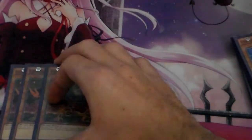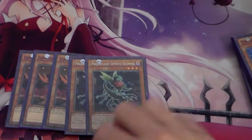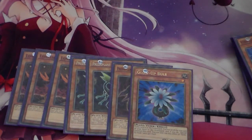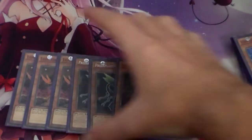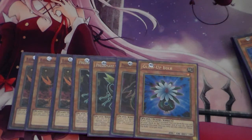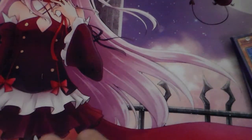Then we're running the Plant Engine, which is the Triple Lonefire Blossom, the Double Scorpio, the One Cobra, and I'm actually running 1 Glow-Up Bulb as well. Glow-Up Bulb is here for Naturia Beast. I'm also thinking of putting Crystron Needlefiber in the Extra Deck when it comes out, and that's why Glow-Up Bulb is going to be in here.